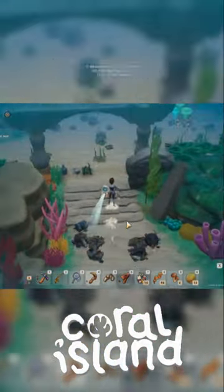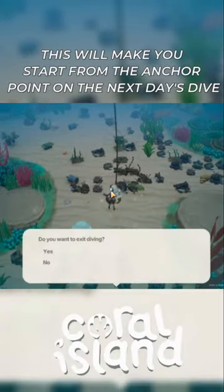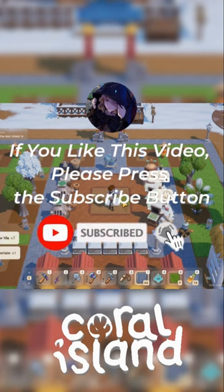For some of the existing trash, it requires at least a scythe so you can clean it with one swing. You can summon your anchor by pressing the X button — this will make you start from the anchor point on the next day's dive.